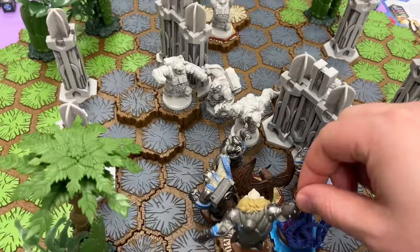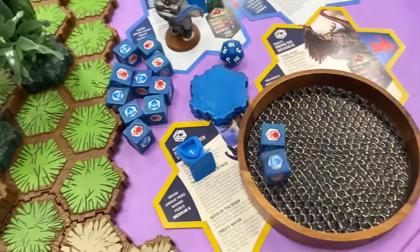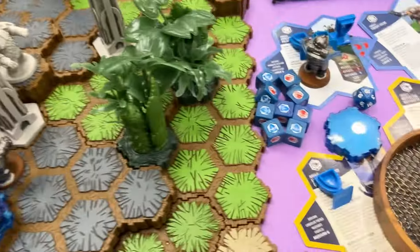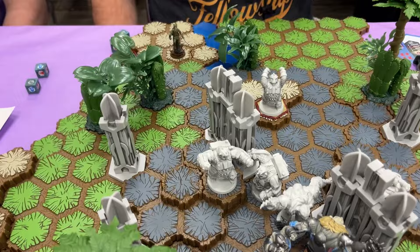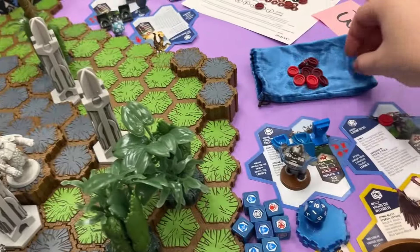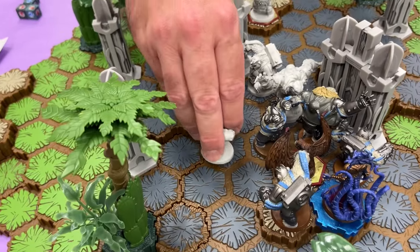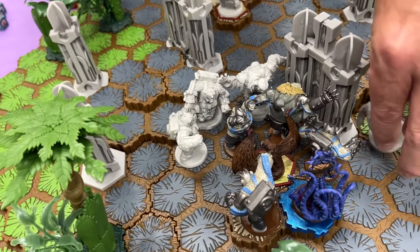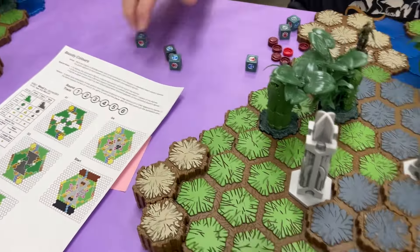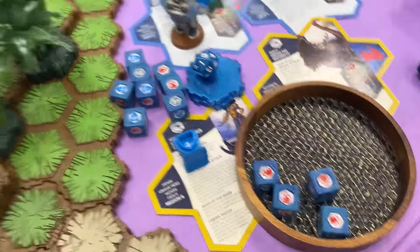Turn three. Frost Claws going one, two, three, four, five. Frost Claw attacks Irene — attack three for three, special attack. One wound. Now my bears go. This bear attacks — one, two wounds. Next bear attacks that one — two wounds. This one attacks that one — two dead. Bears: two, thirteen.